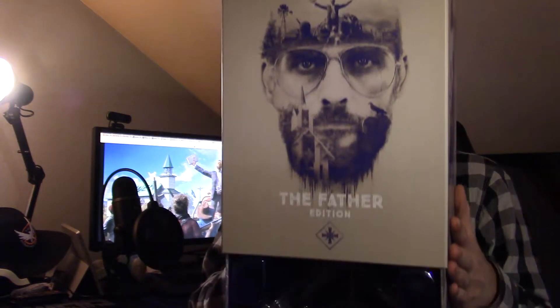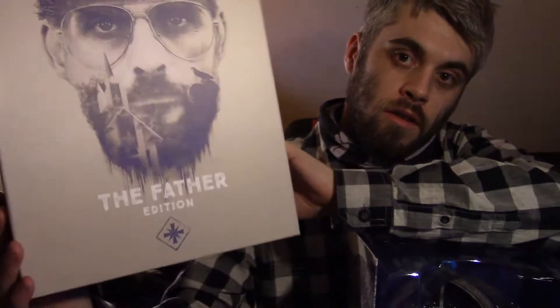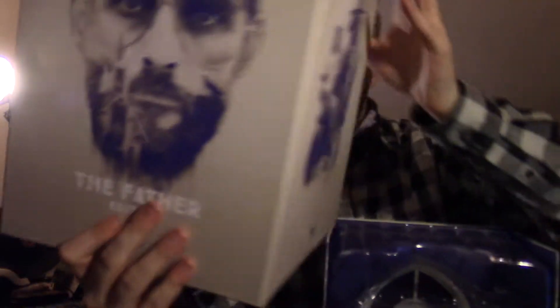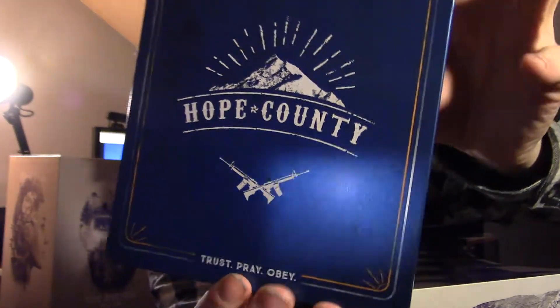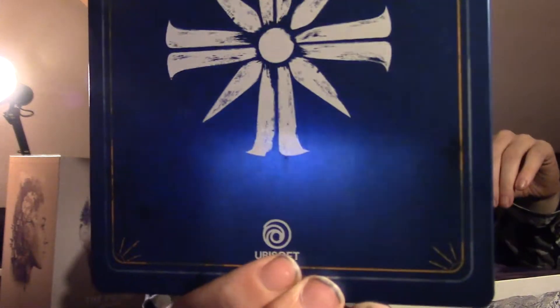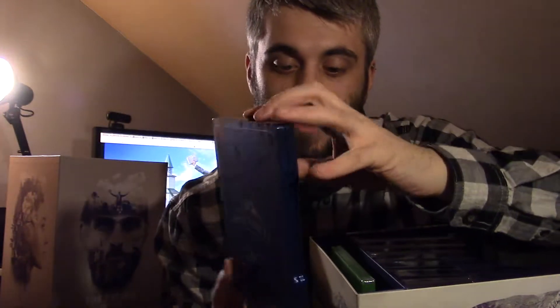When you open up the box — struggling slightly there we go — get the sleeve off. Obviously you've got all the Brothers and Sisters imagery all over it. This is our Father Edition. First things first before we even get near the statue: the steelbook case. 'Hope, Kindly Trust, Pray, Obey' — very nice looking steelbook case.